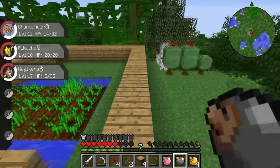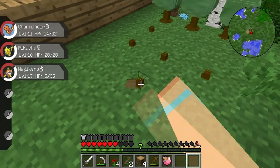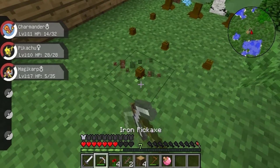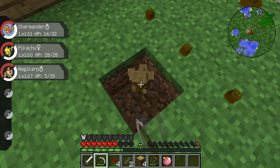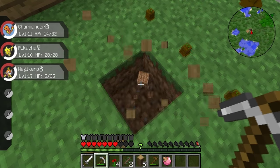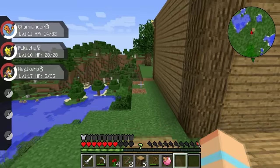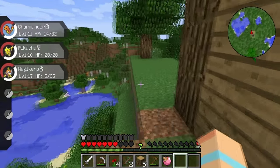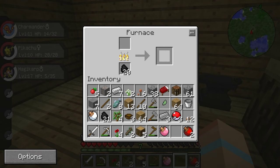Oh look, the red ones are growing really well. So let's plant a black one here, and then the yellow one in this little row. Can you move out the way? Wow, okay, look — you're glitched! That's weird. He drops like bark and stuff — that's really fun. All right, cool. So we've got some apricorns growing. Maybe in the next episode we can level up Magikarp and turn him into a beastly Gyarados.